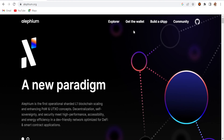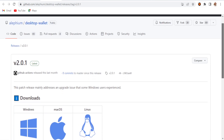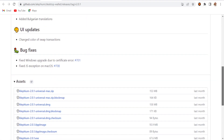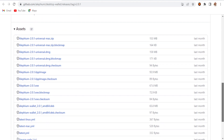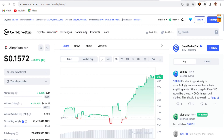This is the main Alephium website. If you want to use the Alephium main wallet, choose the 'Get Wallet' option. You'll go to the GitHub page where you can choose the Windows wallet, Mac, or Linux version. Just download the zip file, install it, and set up your wallet address.